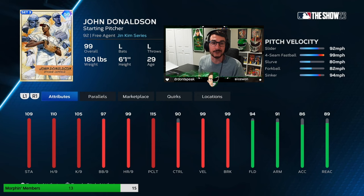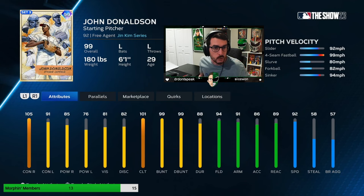Apologies in advance if I call John Donaldson 'Josh Donaldson' at any point — this guy is much better than Josh Donaldson, both in real life and in this game. John Donaldson has the first-ever outlier slider. He's also got an outlier four-seamer, a disgusting slurve, a disgusting forkball, a disgusting sinker. There is nothing not to like about this card. He even has a diamond fielding badge — that's how well-rounded he is.